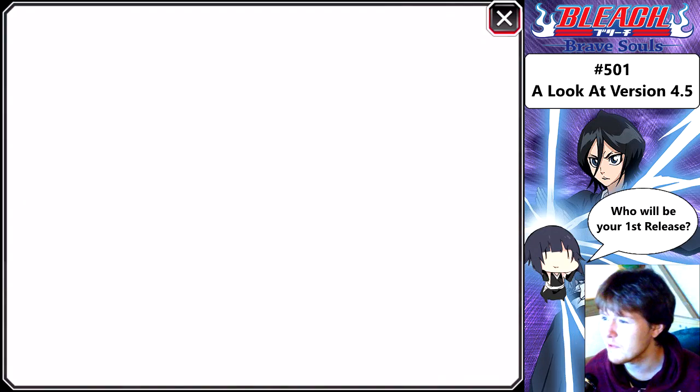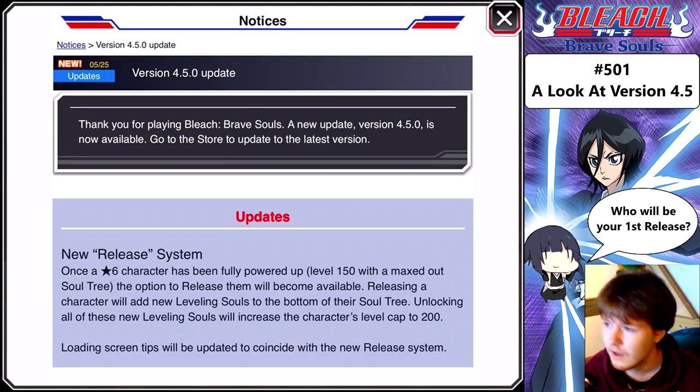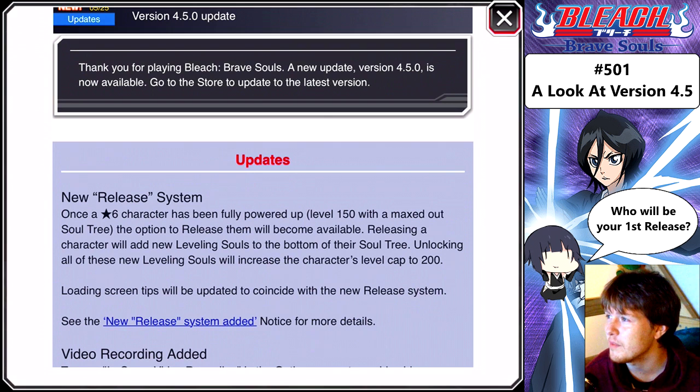I'm sure there's some new information. So thank you for playing Bleach Brave Souls. A new update version 4.5.0 is available. Go to the store to update to the latest version. So a new release system: once a 6-star character has been fully powered up to 150 with a maxed out soul tree, the option to release them will become available. Releasing a character will add new leveling souls to the bottom of their soul tree. Unlocking all of these new leveling souls will increase the character's level cap to 200.